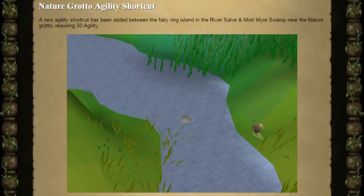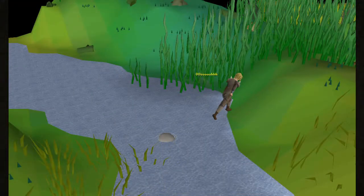Next, the Nature Grotto Agility Shortcut. In the River Salve between the Burgh de Rott area and the Mort Myre Swamp near the Nature Altar, there's now a new agility shortcut requiring level 50 agility to complete. This should make it a lot easier to navigate around the Nature Grotto area.